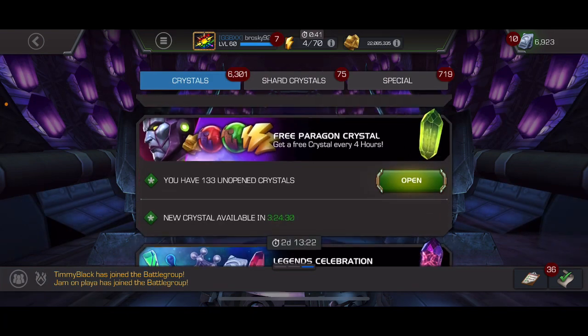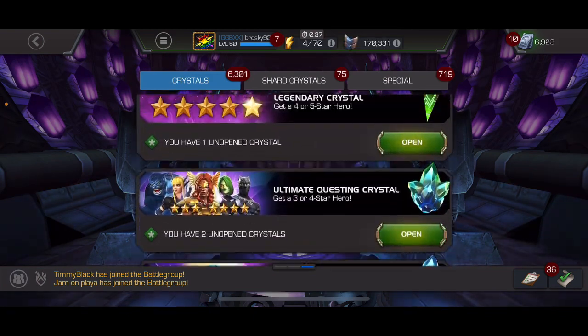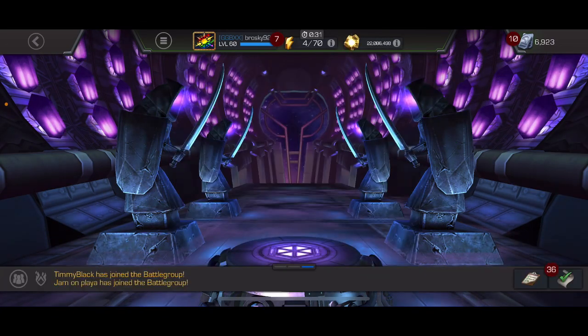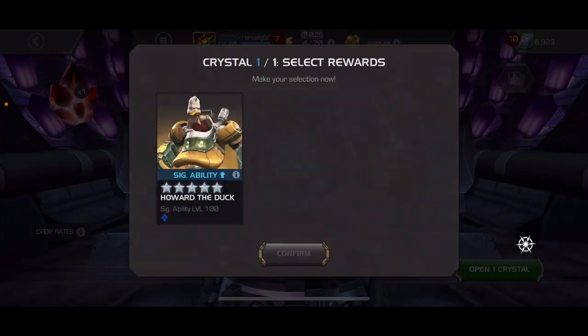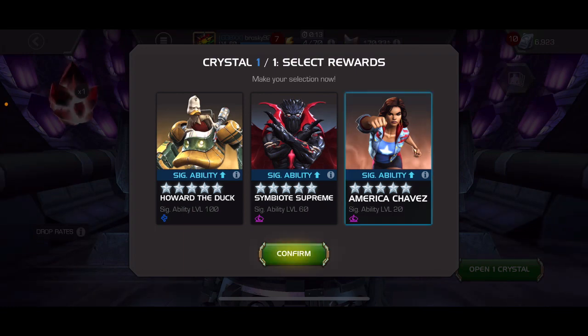Let's go back and see what else we've got here. We do have a five star nexus and a legendary crystal — let's pop those real quick while we're over in this tab. Of course we get the four star, and then from the nexus — do I want tech or mystic? We'll go mystic and just add some extra sigs on there.